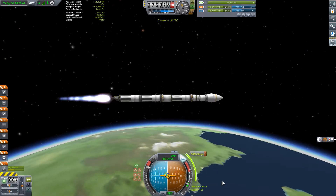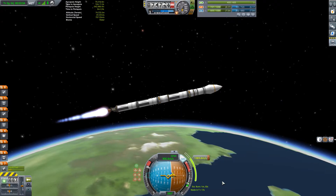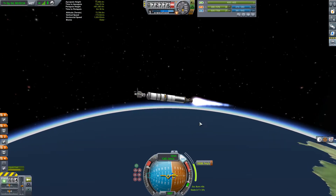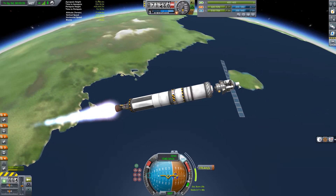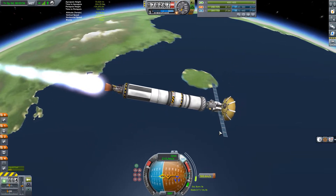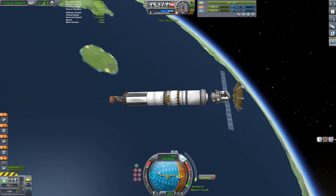I want to get that sweet science from them and fill out our tech tree. As soon as our tech tree is filled out we can do some really crazy stuff. I've been wondering where this series is going to go eventually when we're done with the tech tree, and I'm probably going to continue it for a little while after that. We're going to land on every planet that is able to be landed on - obviously not Jool because it's a gas giant, but that is the goal.